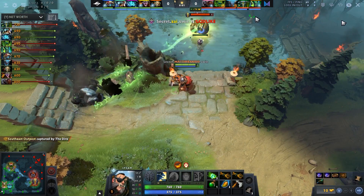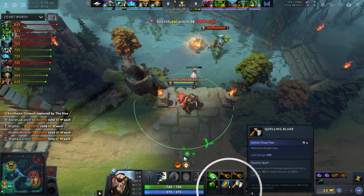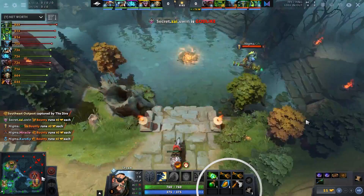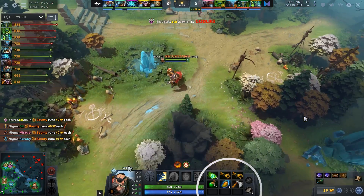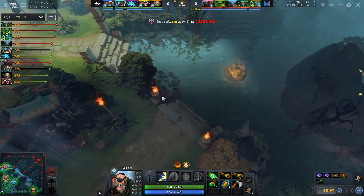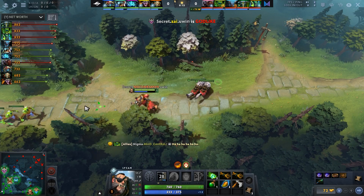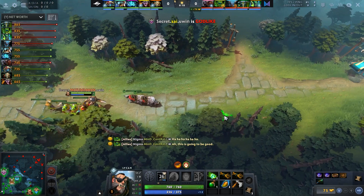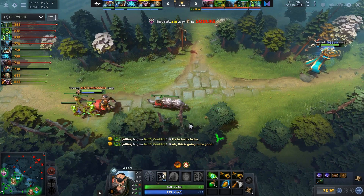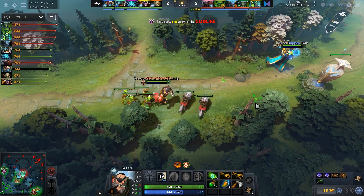Right off the bat, he has tangos, two mangoes, and a salve, as well as a quelling blade and branches. This is the item build I'd recommend every single game. It's very well-rounded for Lycan — your hero needs HP regen since you're not buying Headdress anymore, and you need HP and mana regen for wolves. The quelling blade is just for last hitting, and the stats help a bit with mana problems.